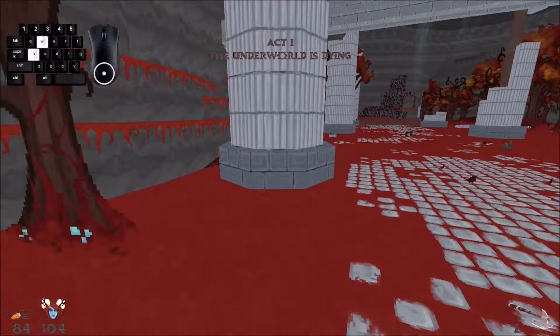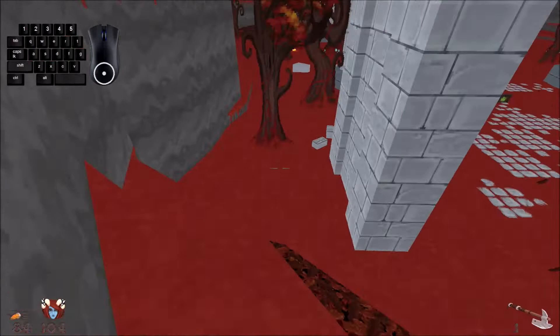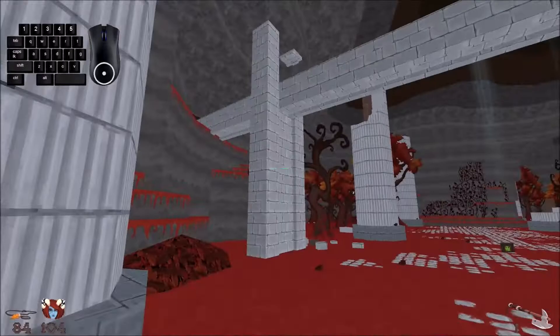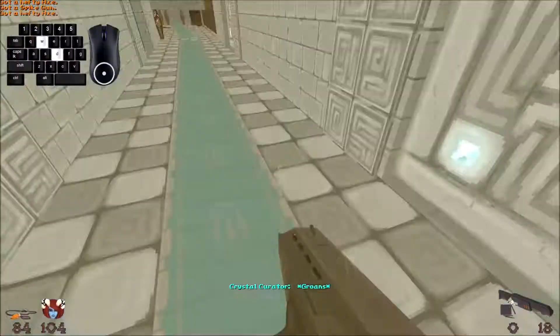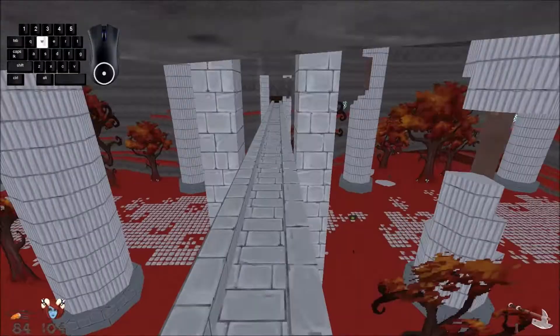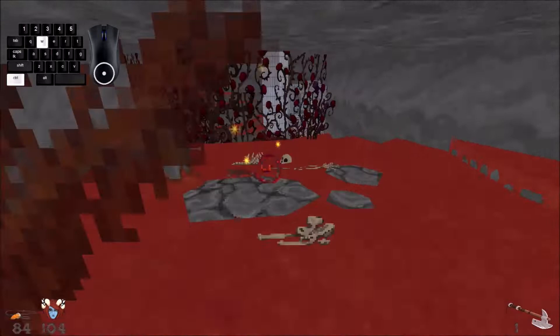There is a way to jump up on this tree, but it is wildly inconsistent. If you want to do that, go for it — you can get up there and sequence break having to go through up here and around, but have fun resetting constantly on that. You can throw the axe past the weapon so that whenever you pick it up you can immediately switch back once you pick up the axe again.